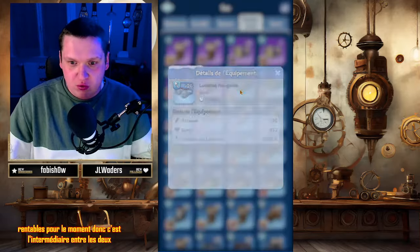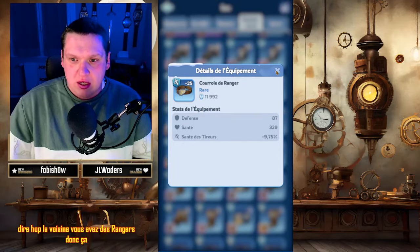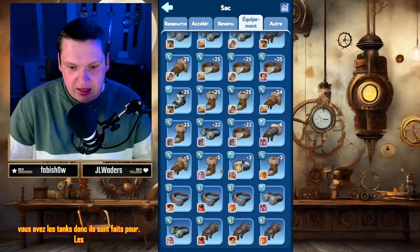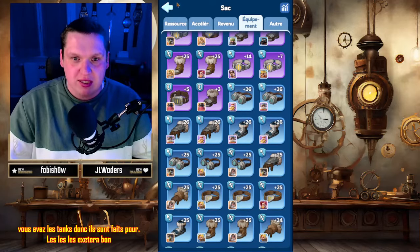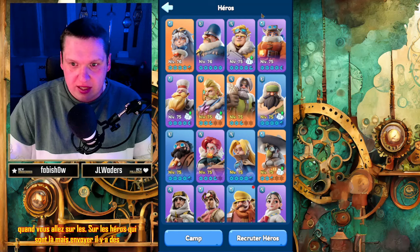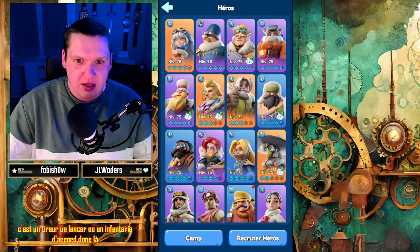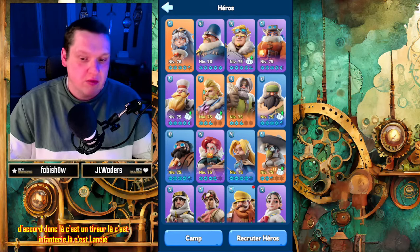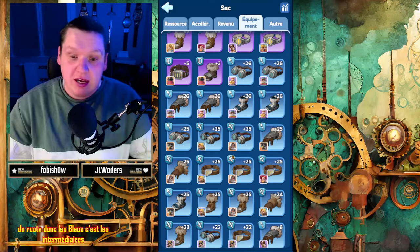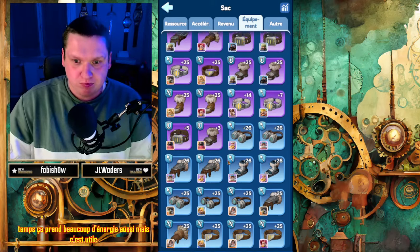Vous avez tout : du lancier, des rangers, pour ceux qui tirent à l'arbalète, donc les tireurs, et les tanks. Les logos qui sont là vous permettent de savoir sur quel type de héros ça va. Quand vous allez sur les héros, il y a des petits logos qui vous disent si c'est un tireur, un lancier ou une infanterie. Les bleus, c'est les intermédiaires. Il faut les garder, vous pouvez les monter au maximum. Ils ne sont que niveau 26, mais ça prend du temps et beaucoup d'énergie.